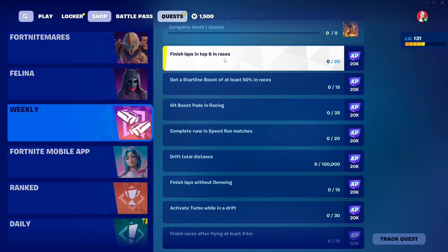The quests are as follows. First, finish laps in top 6 — very easy. You just need to finish certain laps and you have to be in the top 6 players when you cross the line.